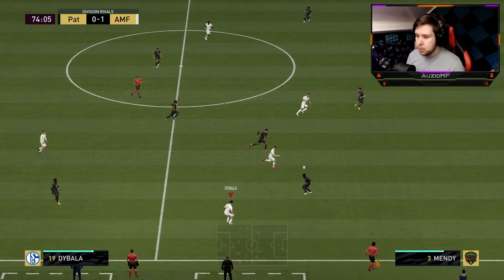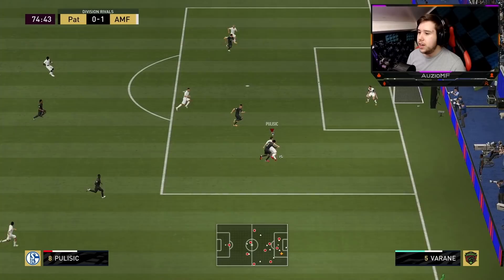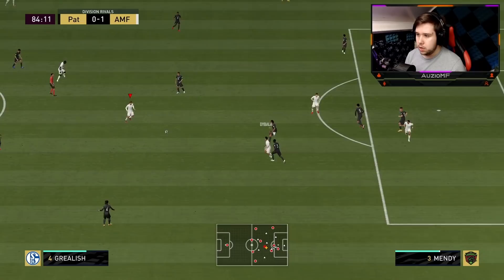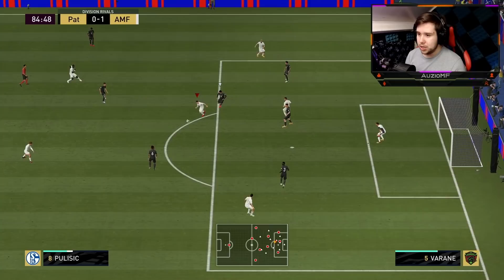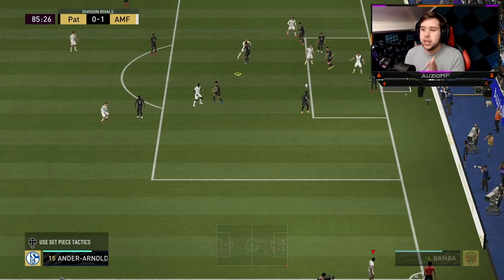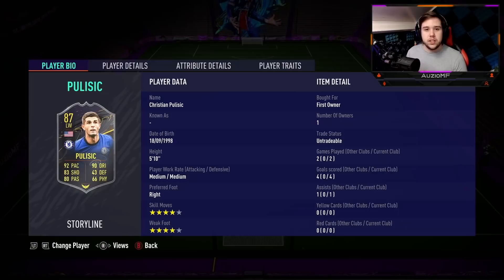Pulisic — maybe I can go for a quick one-two, try to get him in behind a little bit. Look at that pace — Yvonnez just put in that tackle. If I get that ball roll, I'm telling you, it's a goal. Scoop turn, ball roll, shielding, scoop turn again — kind of get that angle for a finesse shot, but it goes nowhere near the corner, which is kind of expected because the long shots on this card are not outrageously good. But do you see the shielding? His shielding ability is actually pretty decent with the amount of strength he has got.